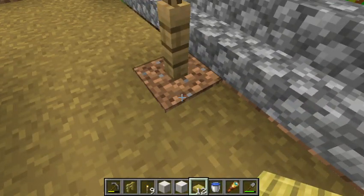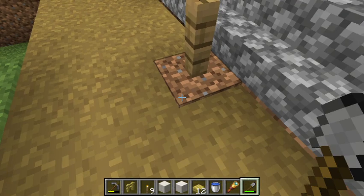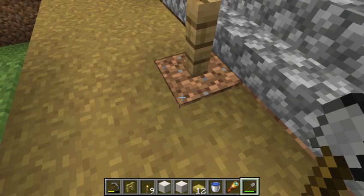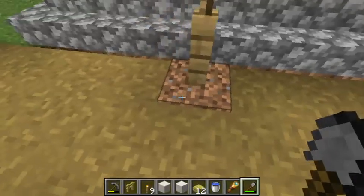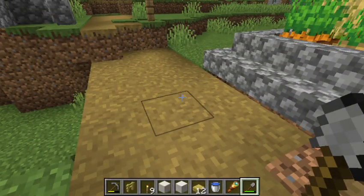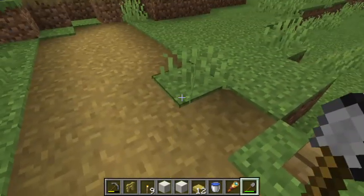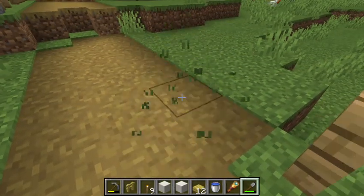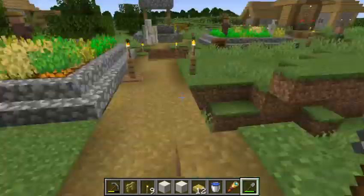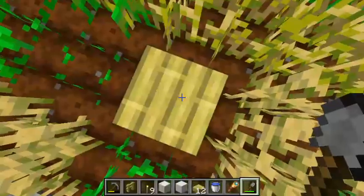Now if only I could get this to go back to being a path — but you can't have a path under anything. The game can force-spawn it, but I can't make it that way. Annoying, oh well. But anyway, this is a really, really good trick.